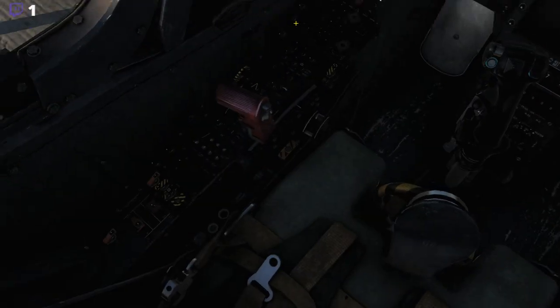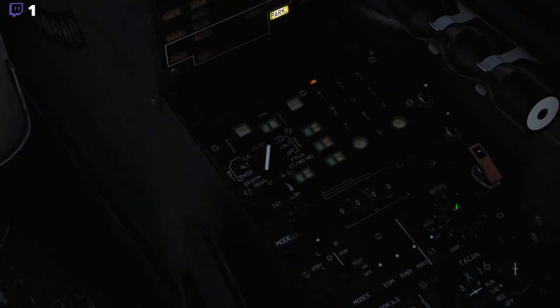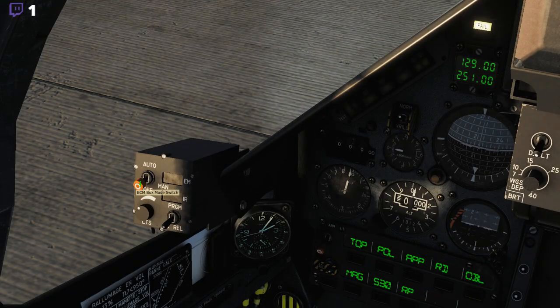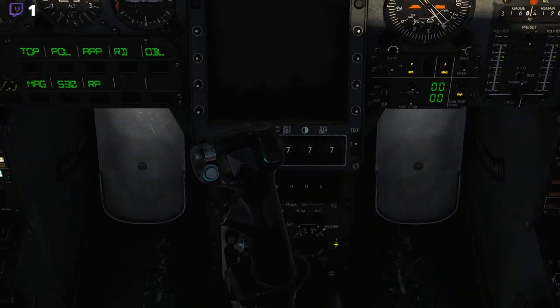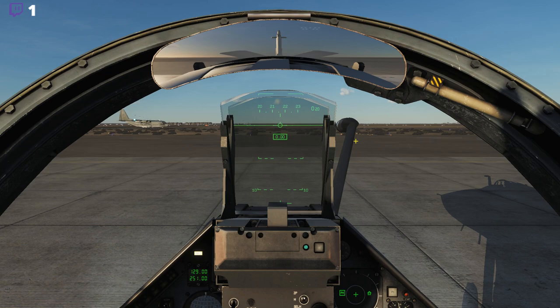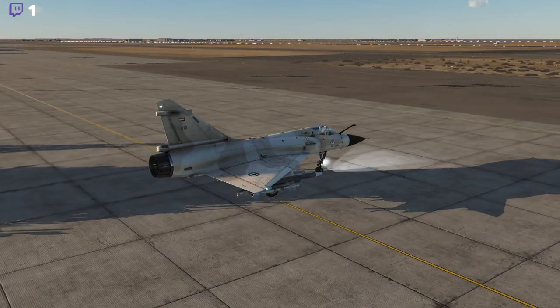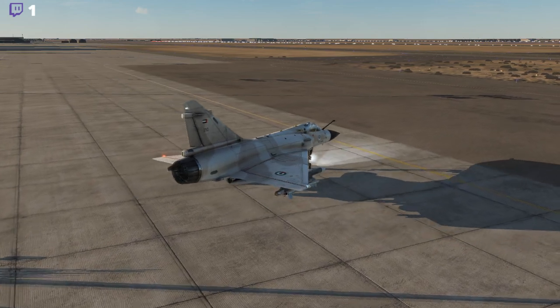The first thing we need to do is set our radar for warm-up and check our countermeasures programs, electronic warfare programs, and ECM modes. No need to actually turn on that part yet, but we should turn on the radar screen. The C-130s have cleared the taxiway so we have a clear line towards the runway.